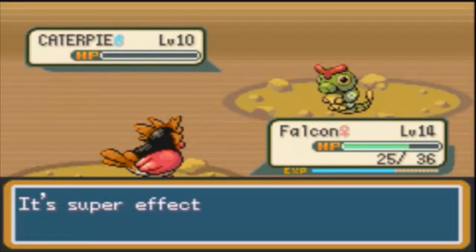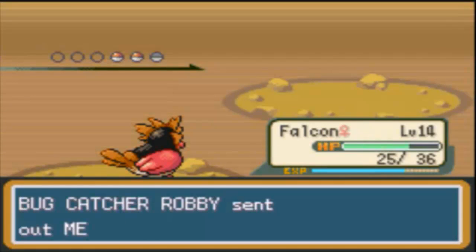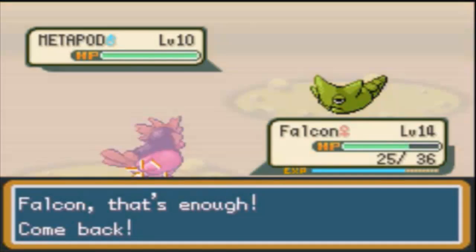I kind of like Zubats a little bit better in Crystal, where they learn Supersonic at level 6 and Bite at level 11. But that's okay — darn it, crap.